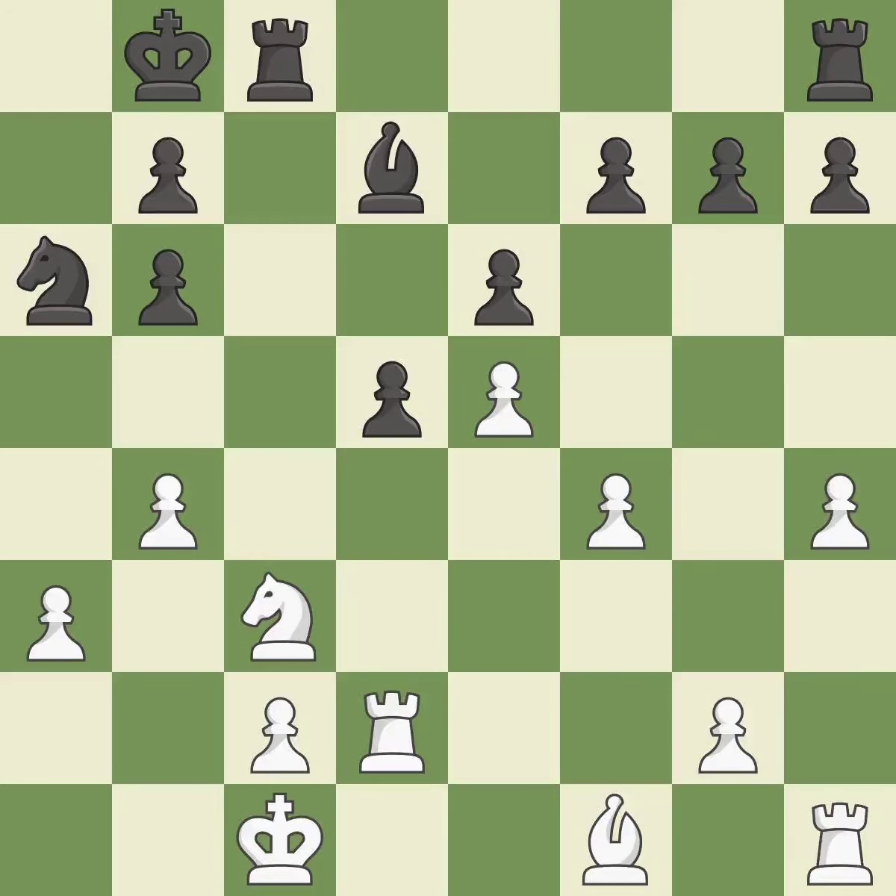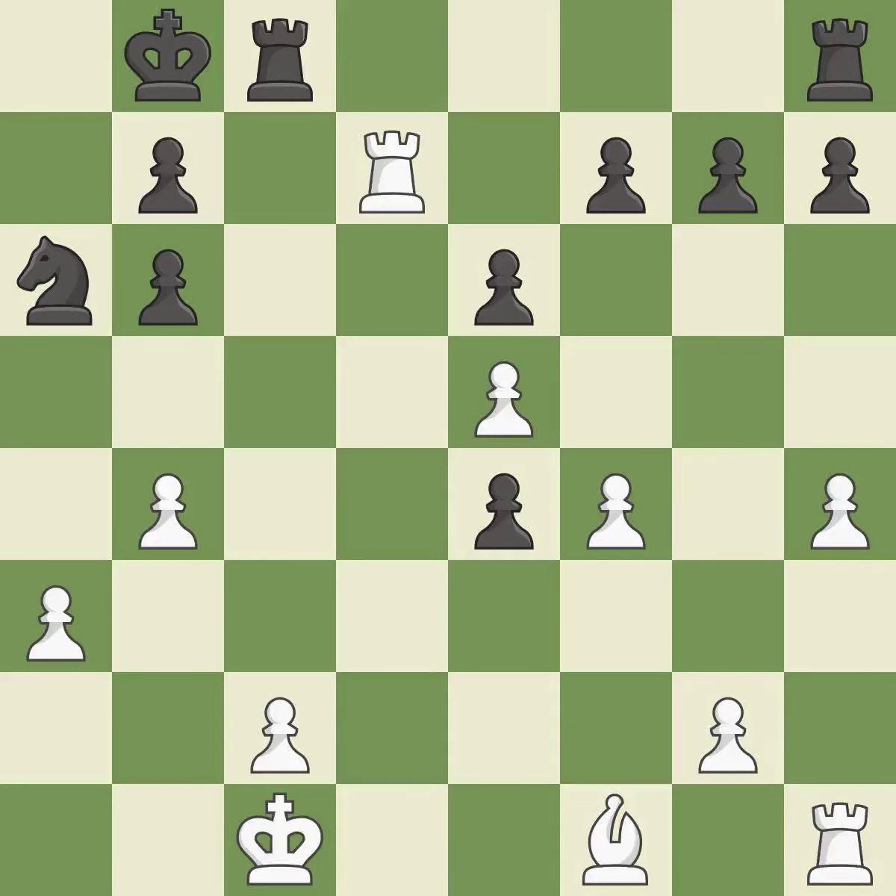This attacks a knight and gains a tempo when the knight retreats. This exchange is fair. This places a rook on the 7th rank, activating the rook and restricting the opponent's king — this is the only move that works. A pawn that was being attacked and had no defenses is now protected. The rook is now on a more secure square.